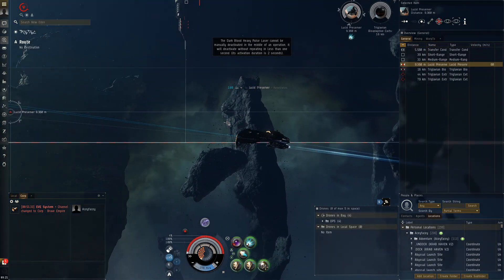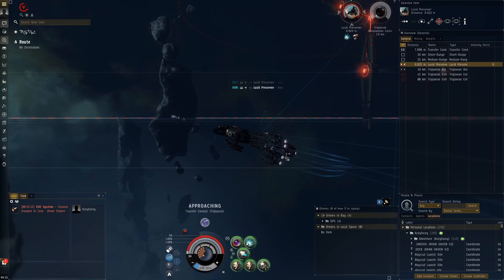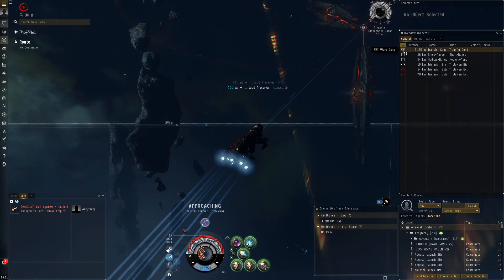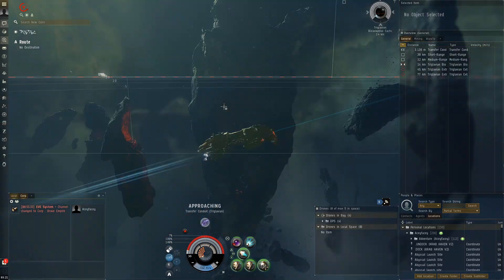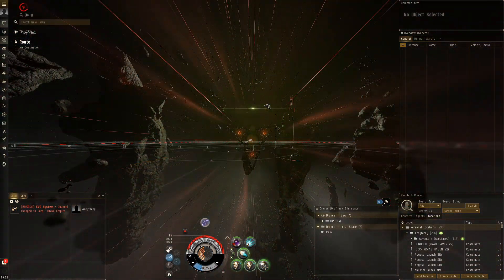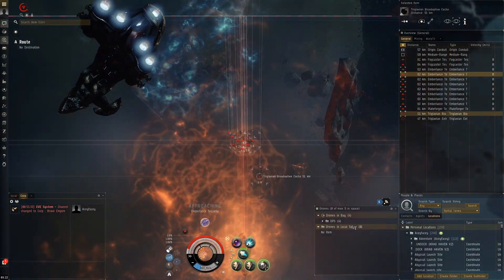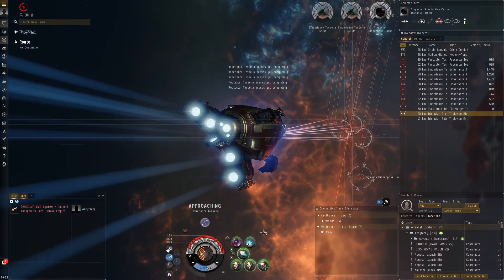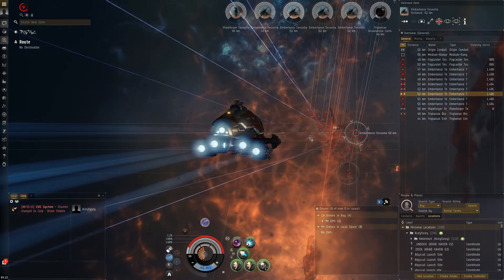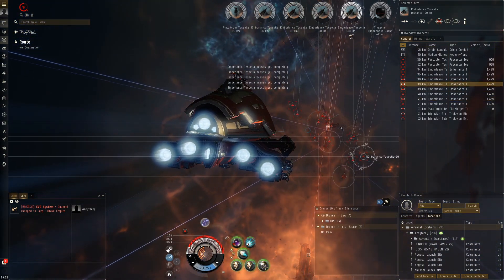Start heading back towards the gate. The reason I used an afterburner is I didn't have fitting space or capacitor to spare for an MWD. Usually I see a plus-10 stable capacitor with MWDs, but this isn't even an MWD fit and I'm still barely maintaining a stable capacitor — capacitor is definitely one of the banes of this ship. These are very easy waves: just rogue drones and sleeper frigates. The RNG can also play into how well you do — sometimes you get really easy waves, sometimes really bad ones.